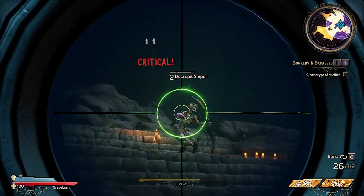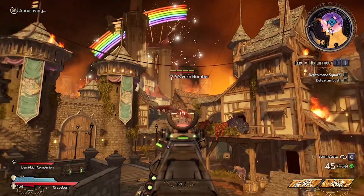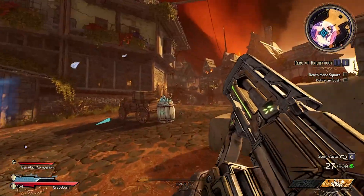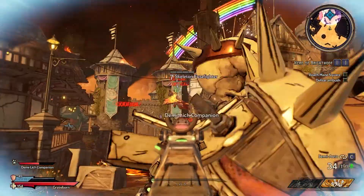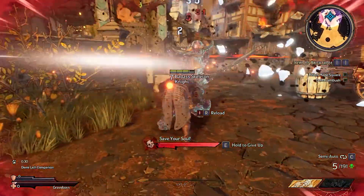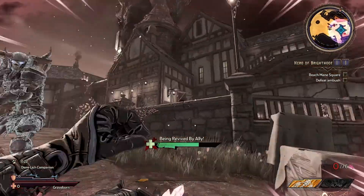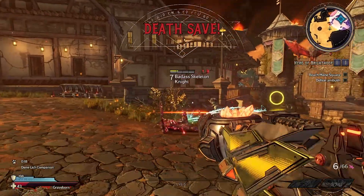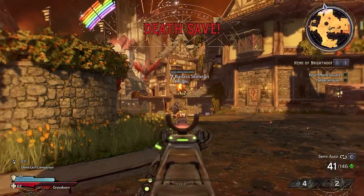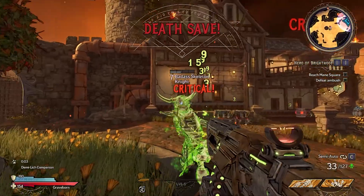Then there are the side quests. Every Borderlands game is filled with side content, and Wonderlands may have a bigger ratio of it to the main content than any other game in the series — and that is one of its biggest narrative strengths. Players visit a variety of locations, each with its own characters and side stories, ranging from helping goblins revolt against a false dragon god to a perversion of the story of King Arthur. The side quests are some of the most interesting stories in the game, and many introduce their own mechanics. They are also helped by a cast of entirely new personalities, beyond familiar faces like Claptrap, Brick, and Mr. Torgue, which makes the game feel like a fully realized new experience.